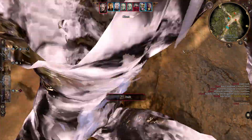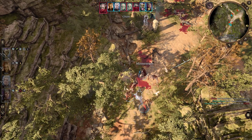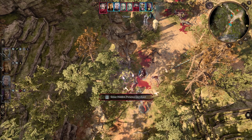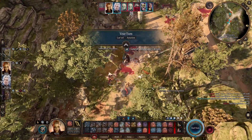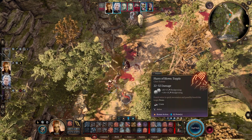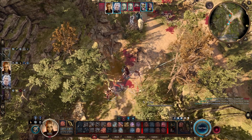Hopefully this dies when it hits the Spirit Guardians. He's trying to sense my presence but I've run off so he can't do that. Ki recharges on short rest as well, so we can pretty much use this with impunity. He's dead — basically.